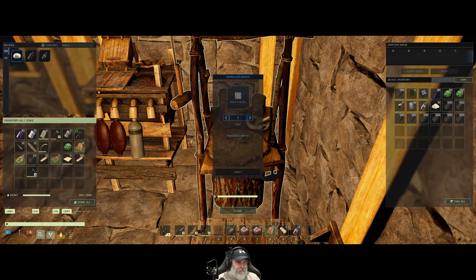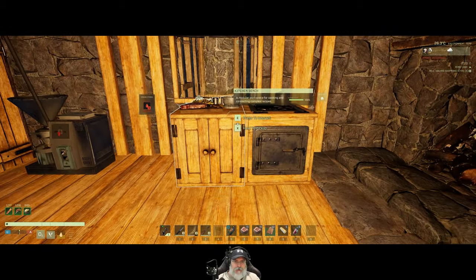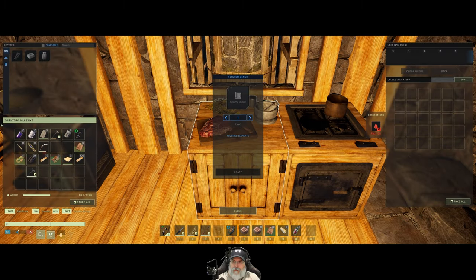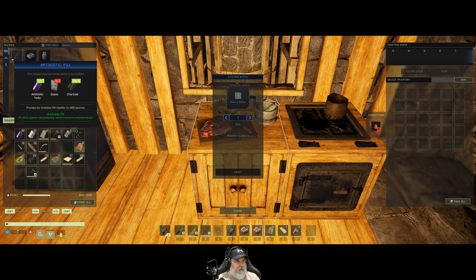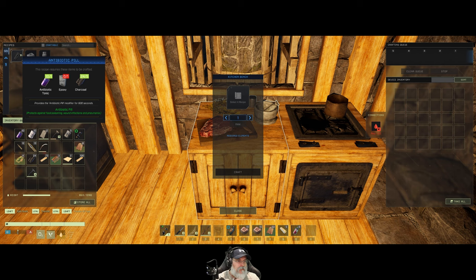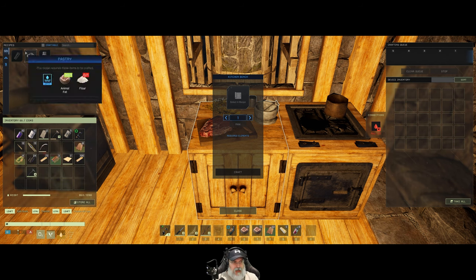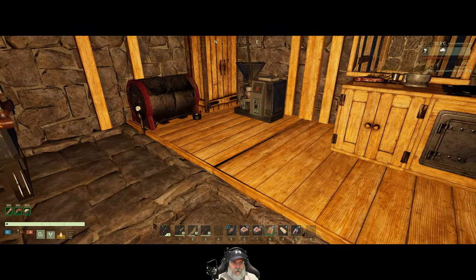The kitchen bench lets us make pickled carrots, pastries, and antibiotic pills. The nice thing about the antibiotic pills versus the tonic is that the tonic removes pneumonia but you can catch it again right away, whereas the pills actually prevent you from catching it for 600 seconds. That's a pretty good deal and something we'd like to stock up on.